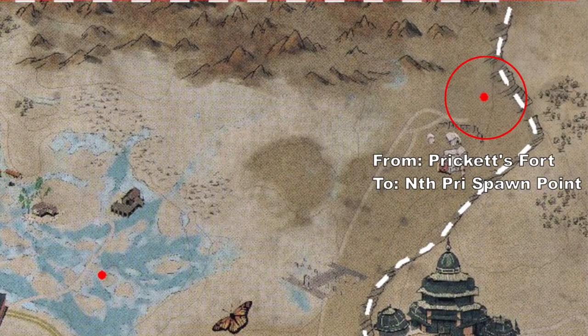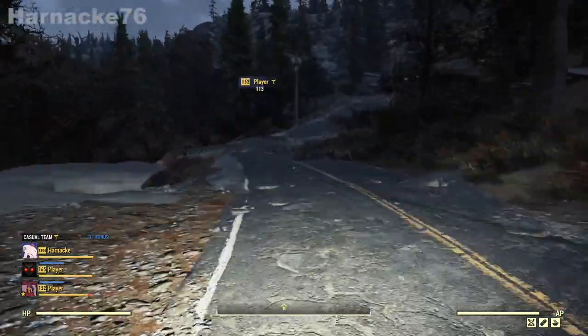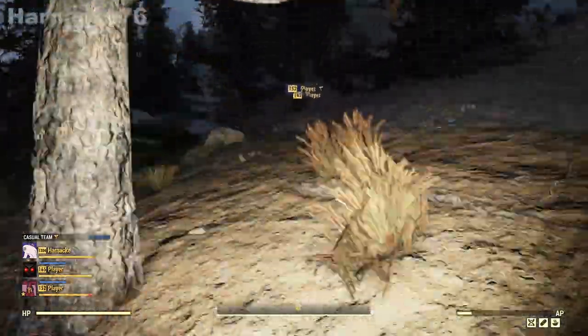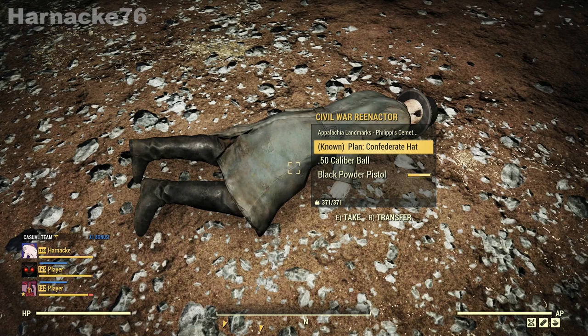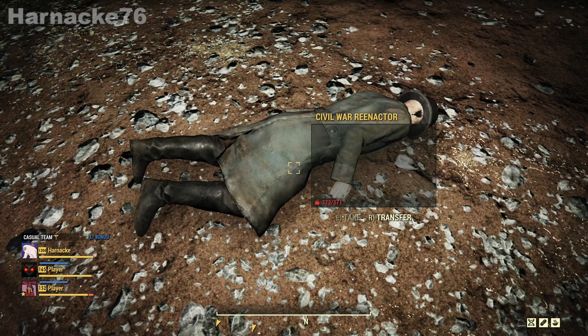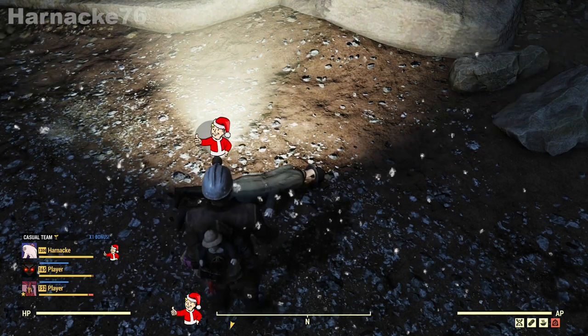And lastly we're going from Pricket's Fort to North Pre Spawn Point. For this one I have two of my friends here helping me, because when I came here originally I found something great — and I'll show you what it is. Check it out, it's the right body! It's the body with the plan, and today this body has the Confederate hat plan. So I got my friends to come here and wait with the body while I ran through all of my characters, and I'll show you what I came up with on each character.